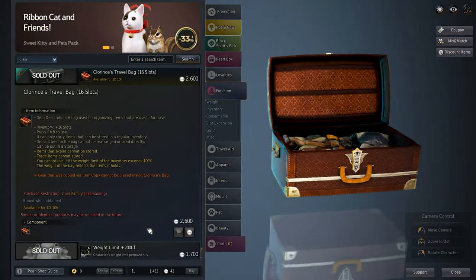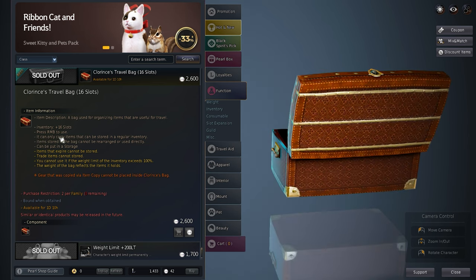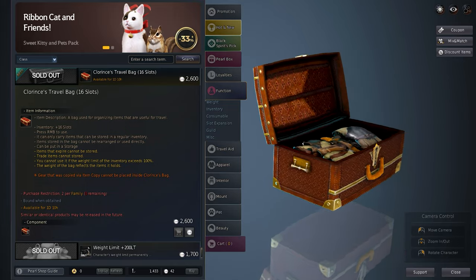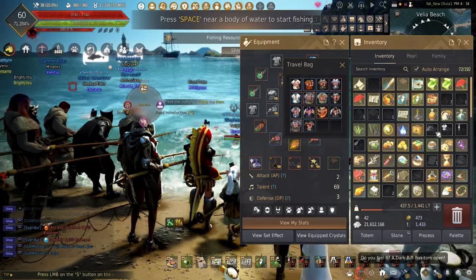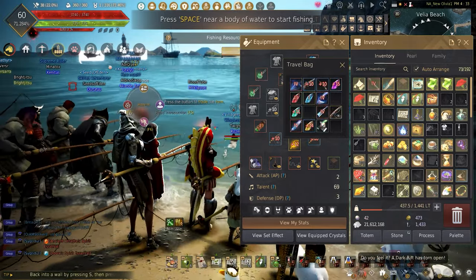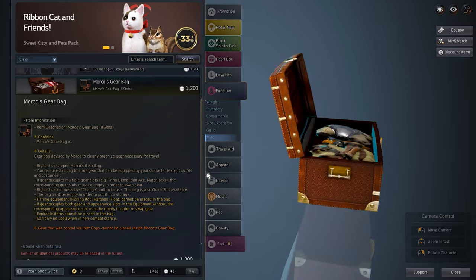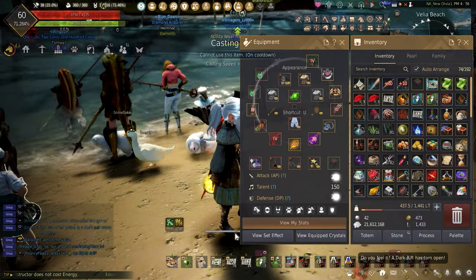Clarence's travel bags are a must when they appear in the pearl shop, but they are limited per family. These can store items in a 16-slot bag — items that can be stored in a regular inventory, like your life-skilling gear or tools. Marco's gear bag lets you store gear inside an 8-slot bag, which can be placed in a quick slot to easily switch between gear sets at a moment's notice without needing to pull up each piece in your inventory.